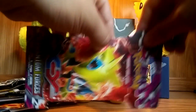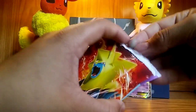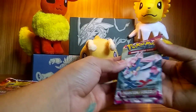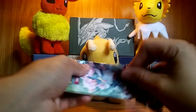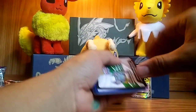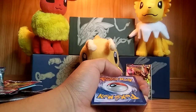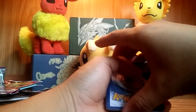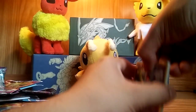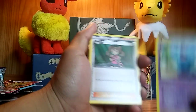Here we have Phantom Forces — the last pack. Can we get that secret rare Dialga? The silver card. There's the code, one-two-three. Can we get at least two EXes out of this?